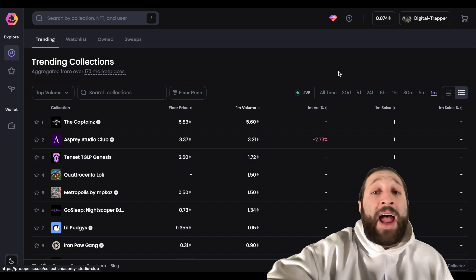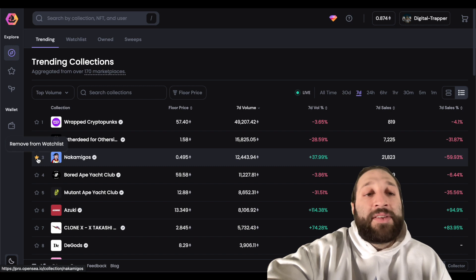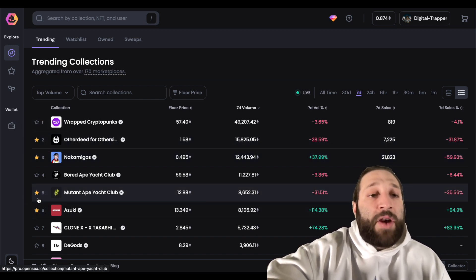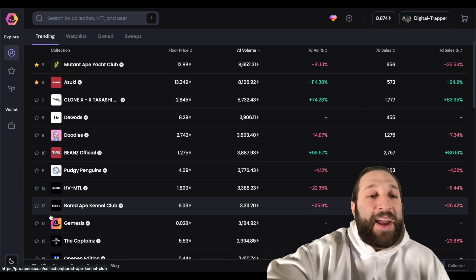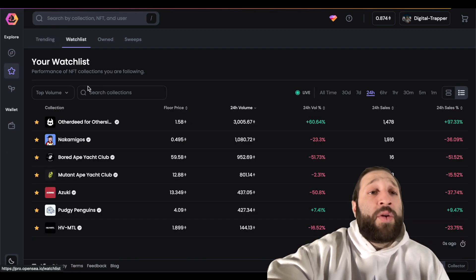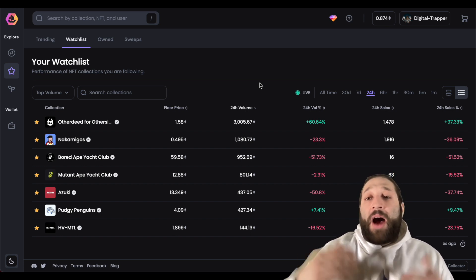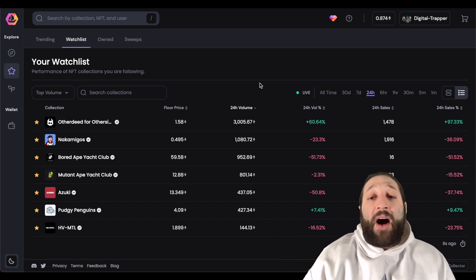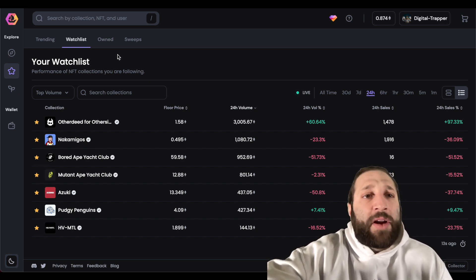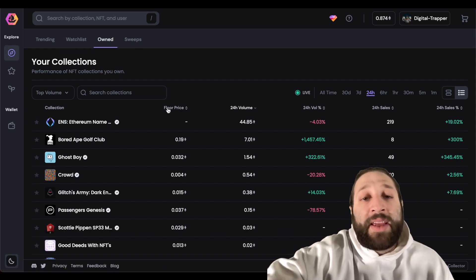You can add collections like Nakamigos, Other Side, Azuki, Mutant Ape Club, Board Ape Club — not a fan of CloneX, not gonna lie — Pudgy Penguins, and more. When you go to your watchlist every morning you can take a look at what's performing best that day, including collections you're looking to sell. Your Collections tab shows all the NFTs you own with 24-hour sales, volume, floor price, and other stats.